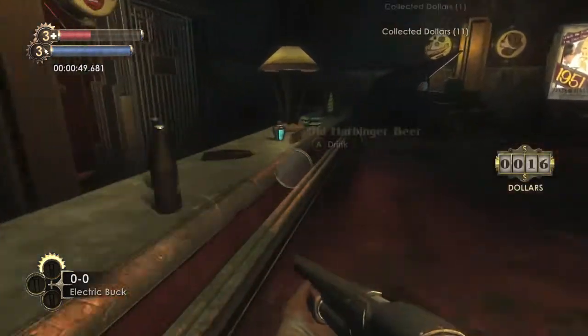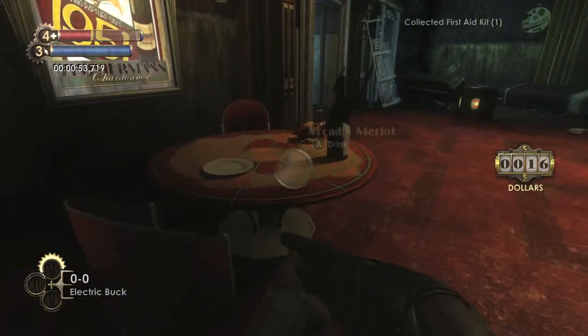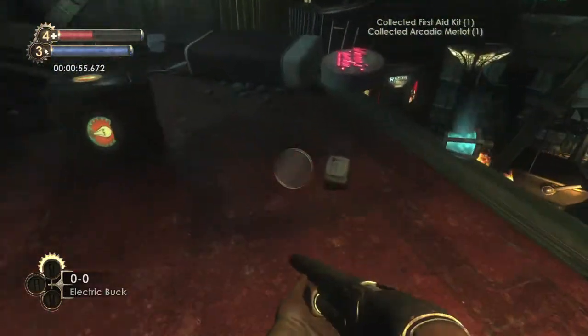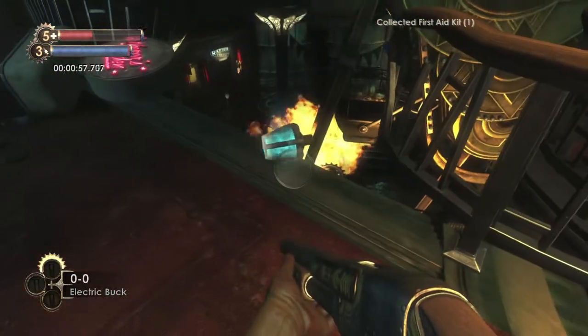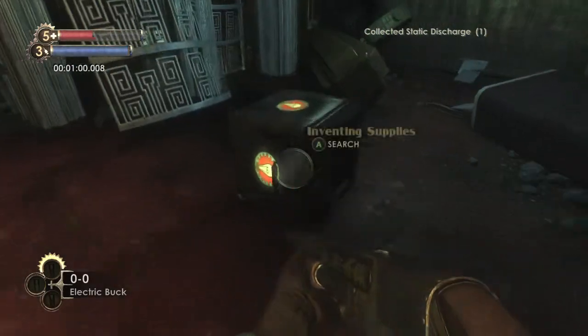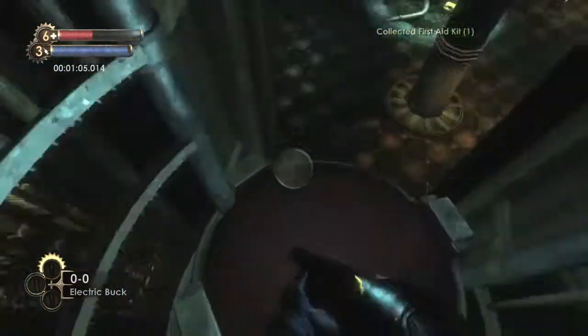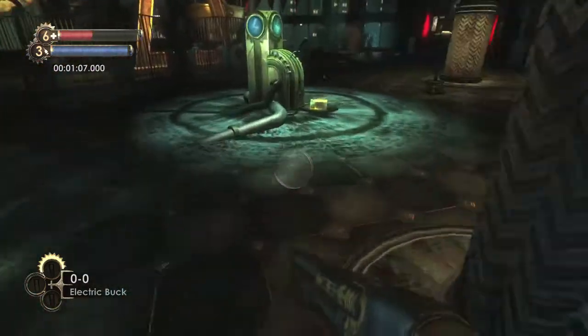Loot that dead body for the trap bolt and you can get some stuff along the counter as well, though it's not really necessary. Grab the first aid kit on that table and the one on the floor. Make sure you also get the static discharge tonic and equip it.